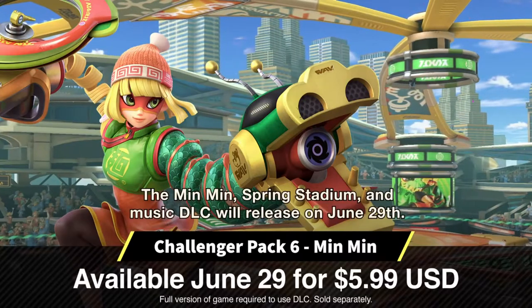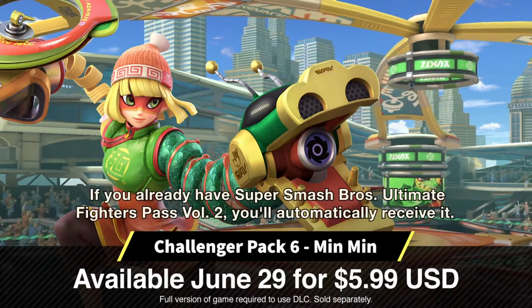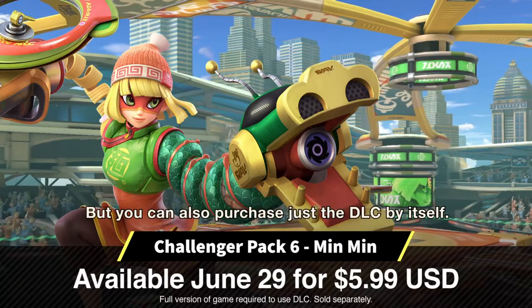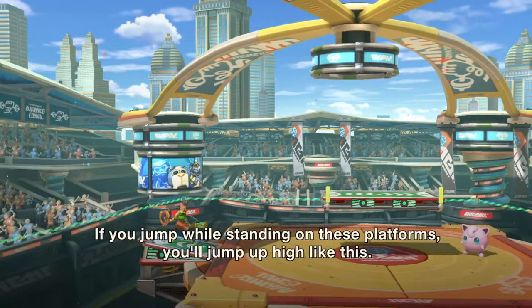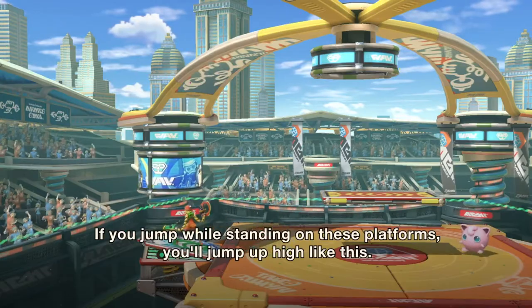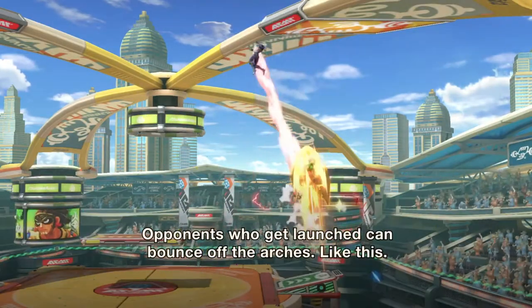Beyond Min Min herself, this update also brings the rest of Fighter Pack 6, including the Spring Stadium stage, 18 new music tracks, and an ARMS DLC spirit board. Spring Stadium features new jump pads on its ledges and platforms, and they make for an incredibly fun casual experience. The fact that you can use the trampolines to kill opponents is hilarious, and the chaos of bouncing off the ceilings is the kind of crazy action Smash Bros was built upon.